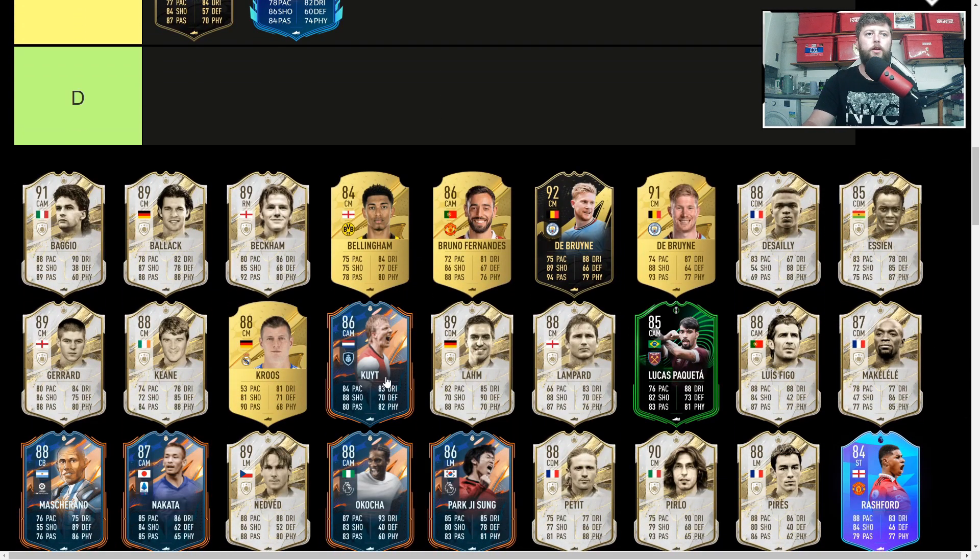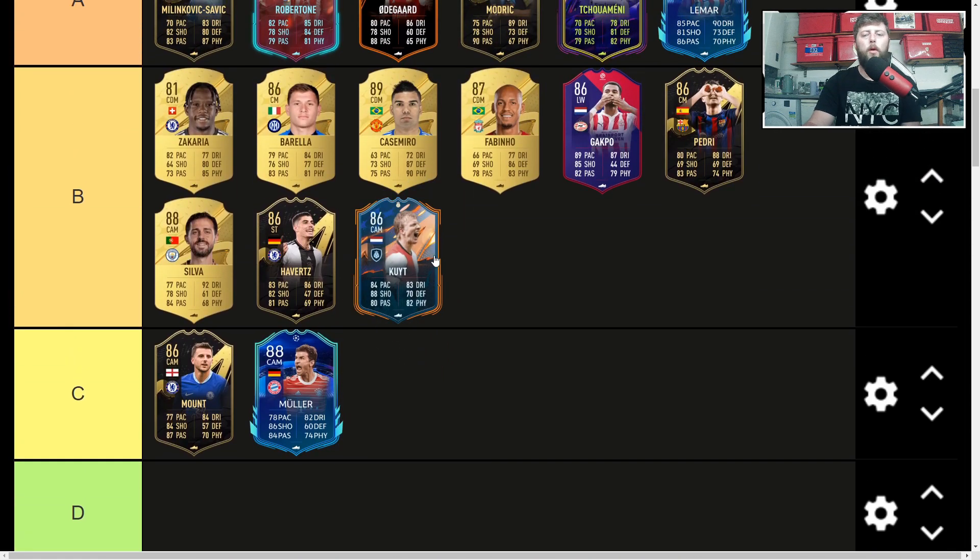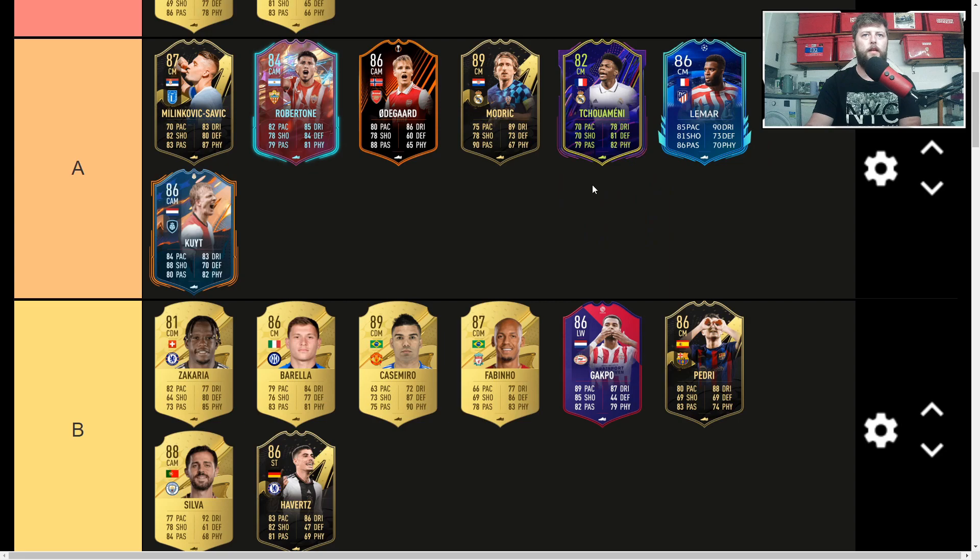Dirk Kuyt the Hero — a beautiful card, known from way back. He has been a Premier League legend as well as an Eredivisie one. Coming in with no Lengthy but at 122k, which in Hero terms is most definitely a nice card that can go into the A tier.